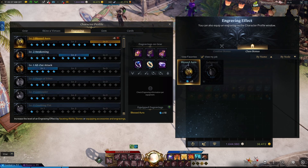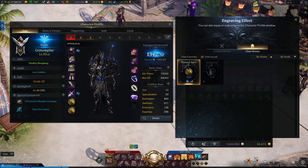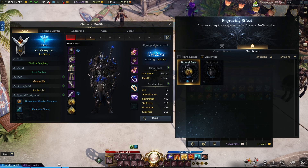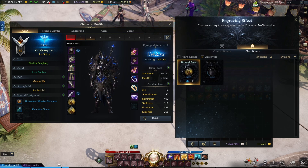The second way of leveling engravings is through gear. Starting from endgame gear at 302 item level, any accessory on the right side of your character — necklace, earrings, rings, and ability stone — will have up to 3 random engravings with a random number of points attached. You mix and match the same engravings across gear to fully define your build. Note that gear engravings do have a 3rd random effect in red, which is a negative one. You want to minimize levels on these, as they are detrimental, though they're not a big deal unless they reach rank 2 or higher.